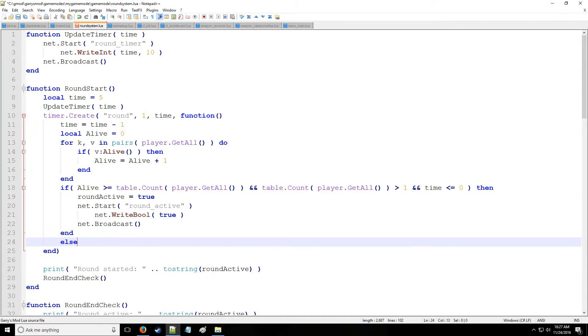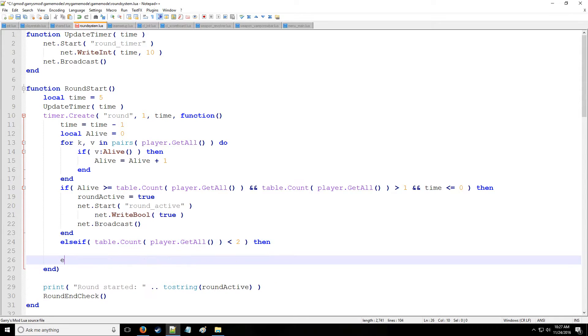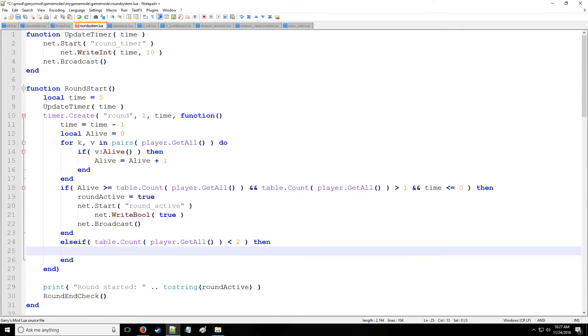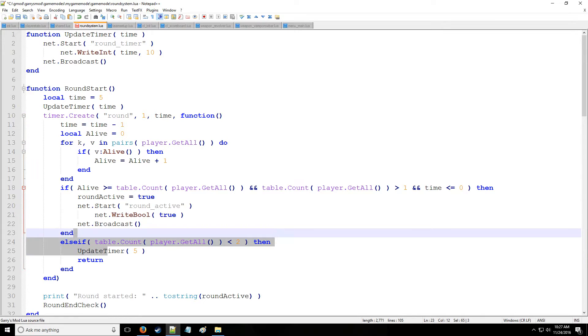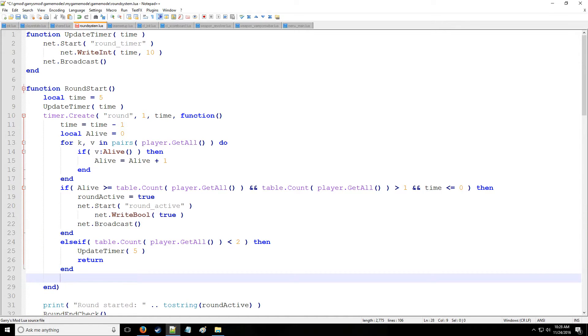So now we need an elseif here. That elseif is going to get the number of players in the server, doing a table.Count of table.player.GetAll. We're going to check if that's less than a value of two. If it is less than two, then we're going to update the timer to five and then return, because there aren't enough players on the server and we need more time for players to get on.